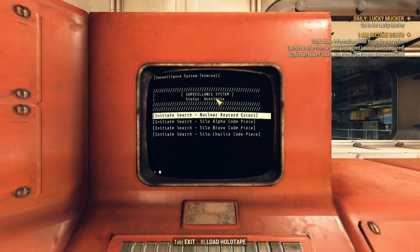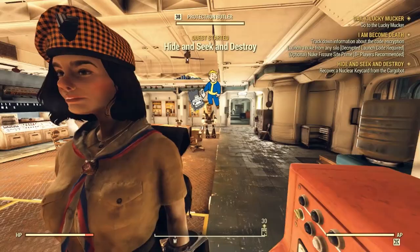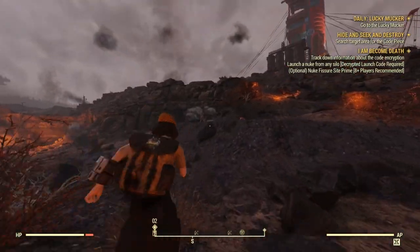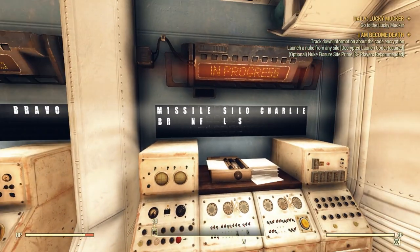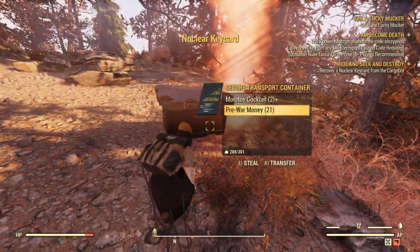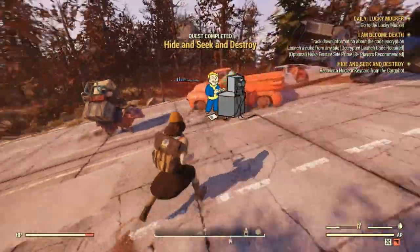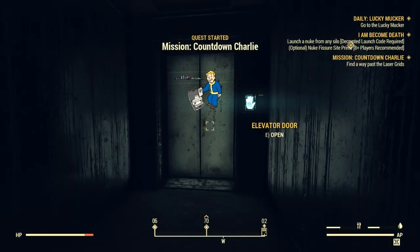In whichever silo you choose, you do need to first have a nuclear launch keycard to actually launch a nuke. The nuclear code fragments you find off of Scorched and Ghoul officers are the encrypted pieces you need to decrypt the launch code if you want to try and hack the code yourself. Both of these you can find through the quest Hide, Seek, and Destroy, given in the Enclave bunker. After you decipher the code and get your keycard, we have to make our way through the launch site, which will start the quest Mission Countdown.